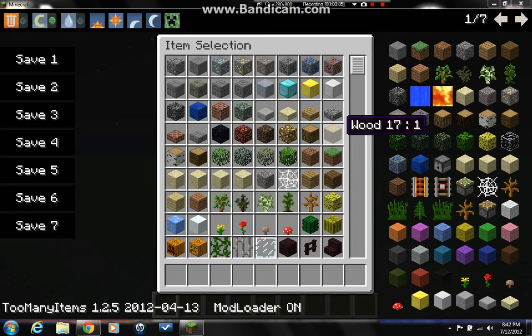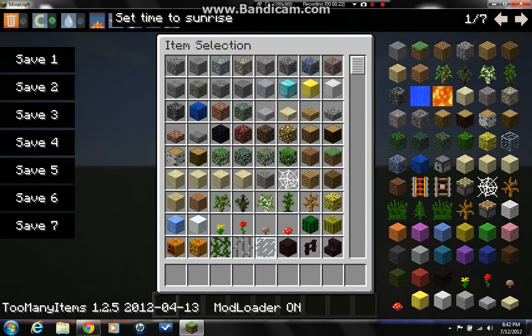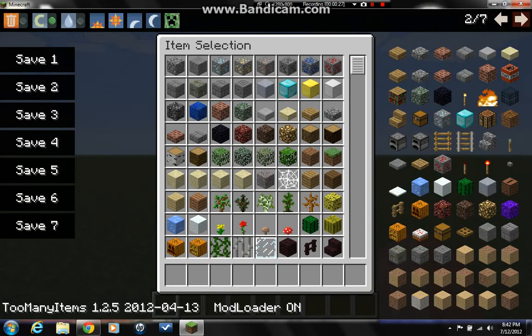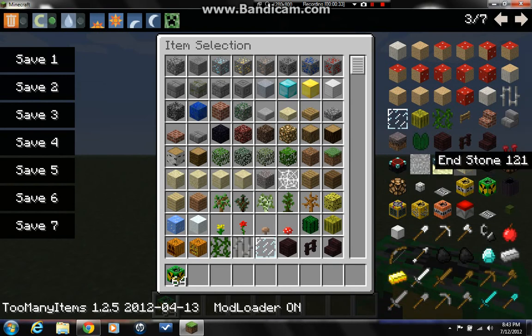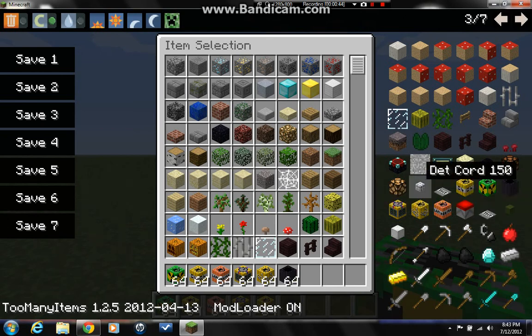Okay guys, we are back with another tutorial — or mod review, however you want to call it — on the More Explosives mod. It's pretty amazing. I'm gonna get out most of the TNT. My inventory won't fit at all. You've got the most highly explosive and nuclear stuff: C4, lava time bomb, bundled C4, fireworks — I love fireworks, they look so realistic.